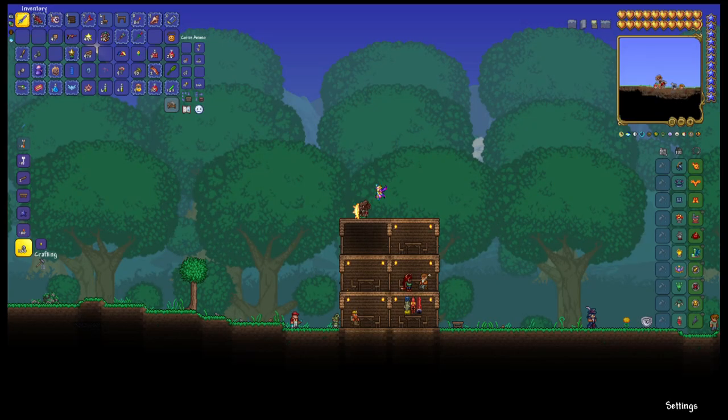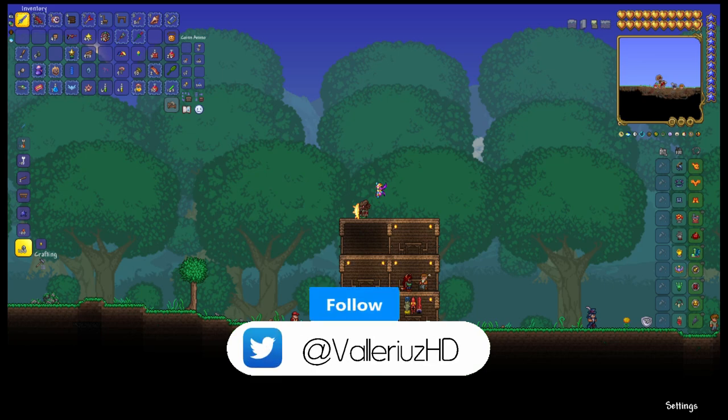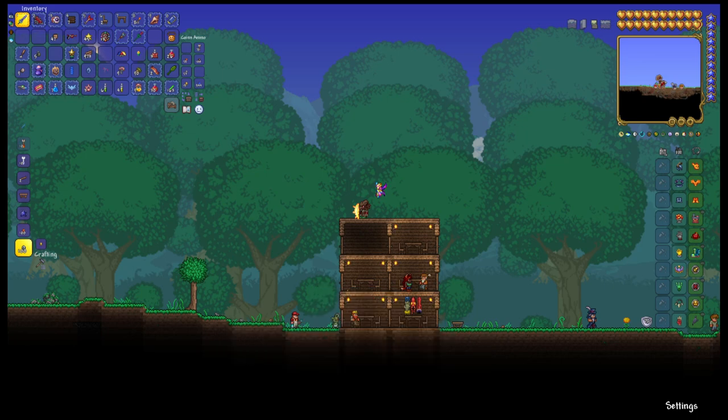What's up everybody, my name is Valiers and welcome back to a new video. Today we are going to talk about the NPC Painter. The Painter is very easy to get — first off, you need a house nine wide by seven high, a chair, a table, and a light source.